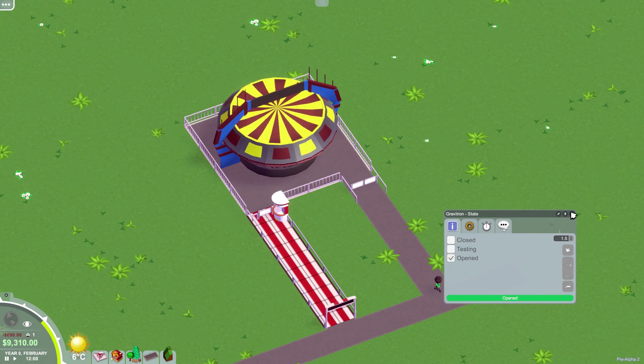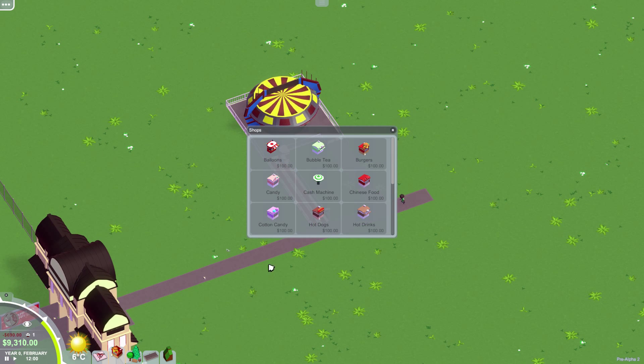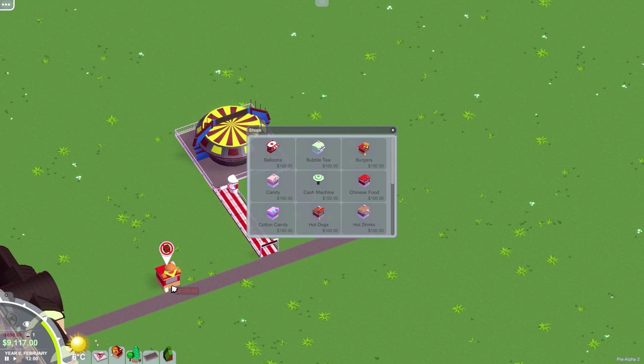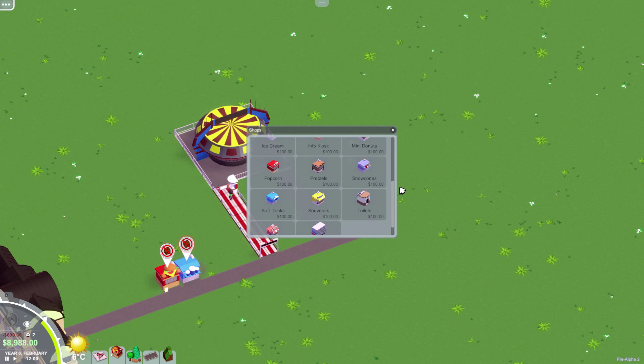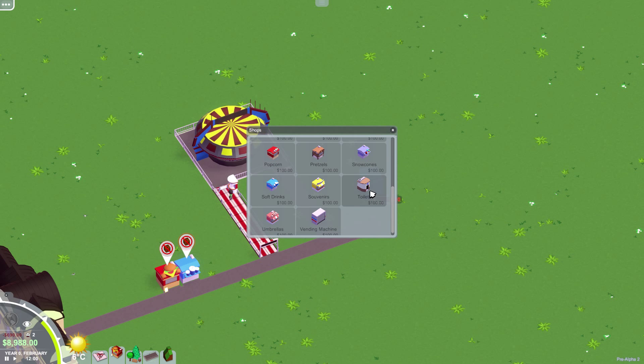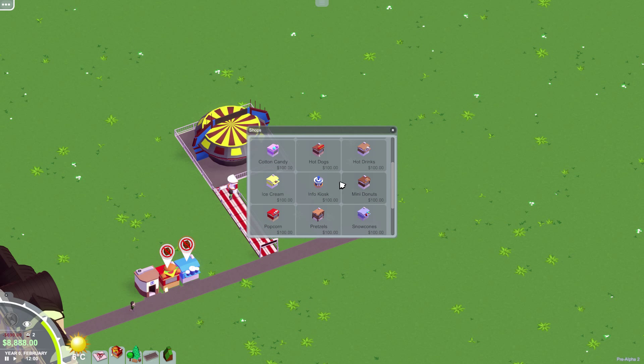We need some burgers — of course you need some burgers. And we need some soda, some pop — soft drinks. And we need toilets. Put it right beside the burger joint — it's gonna smell awesome. And then we need an info kiosk, there's one right there.